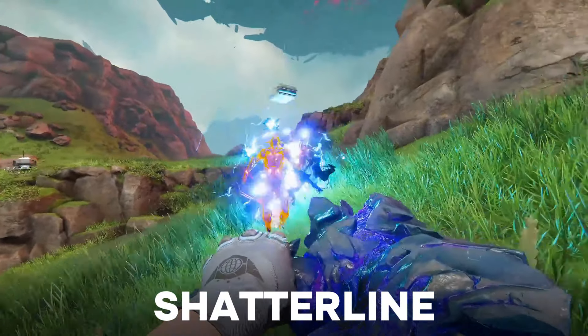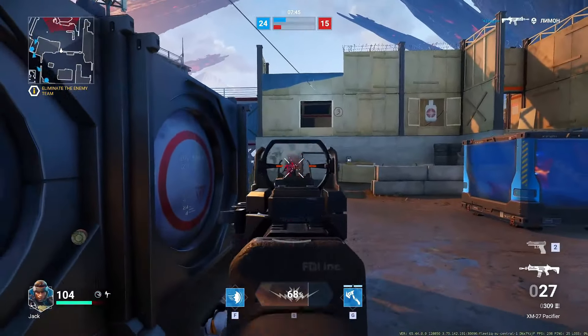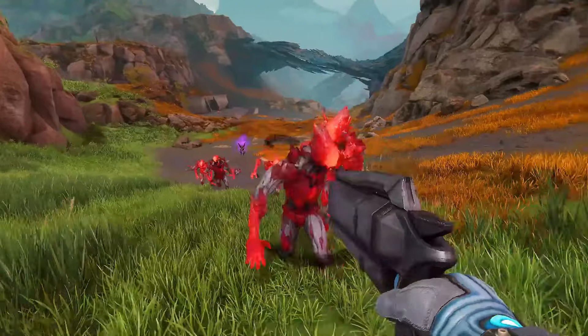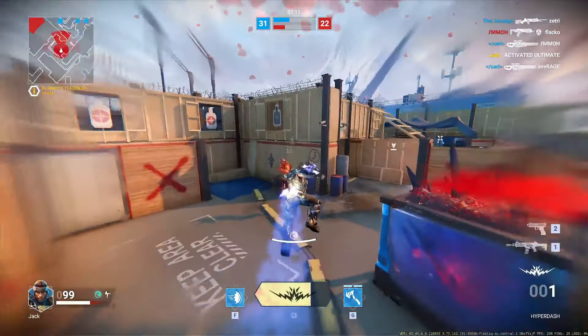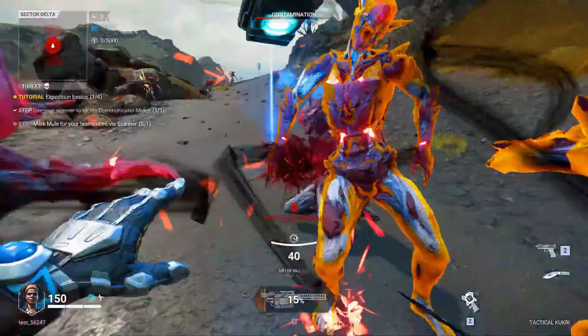Shatterline is an absolute blast of a FPS game that offers both co-op and competitive modes in a post-apocalyptic setting. It is fast-paced and challenging, feels like a mix of Apex Legends and old Call of Duty games. It also has a roguelike element, as you have to survive waves of alien infected enemies and bosses in the Expedition mode.